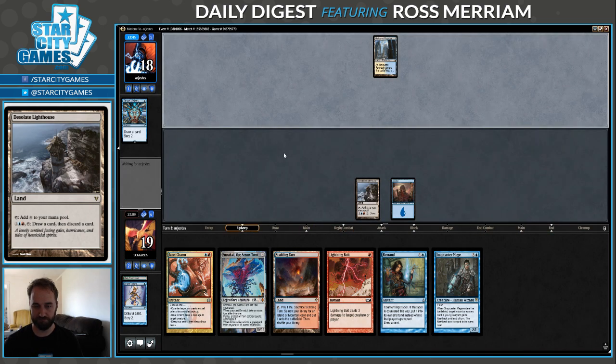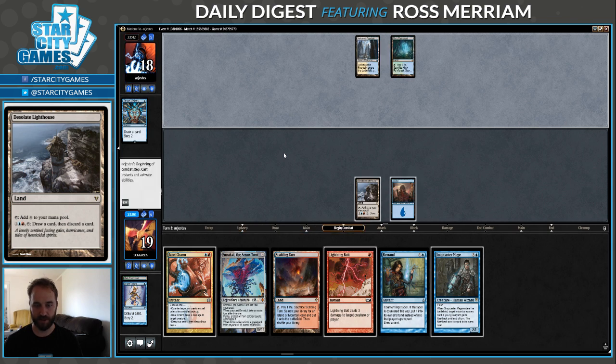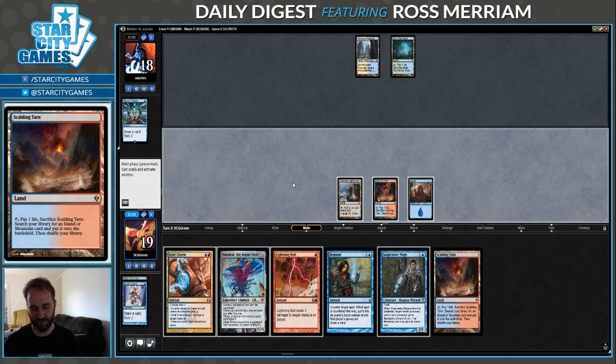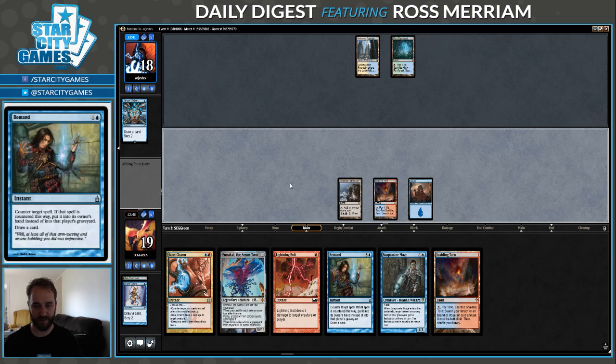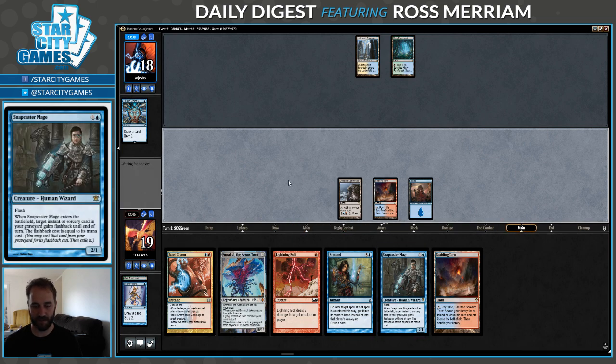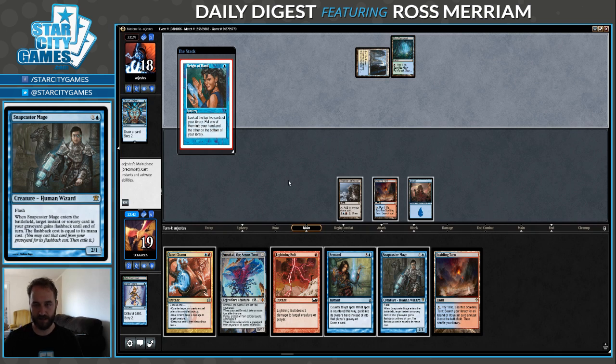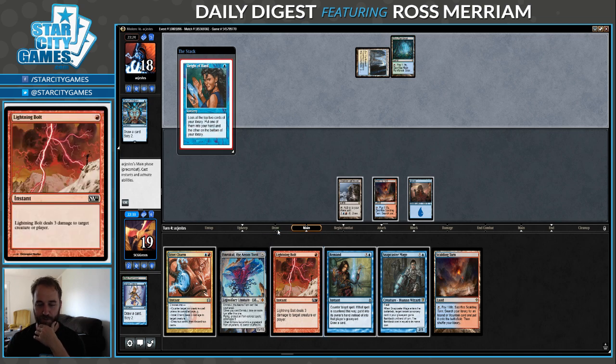We'll Remand any sort of cantrip here. They found another land, so maybe we'll have a game. Do I want a Snapcaster here to flash back Serum Visions? It could just get countered - if I got Mana Leaked, that would be bad. I think I'll just wait till next turn, because then I can have Remand back up. So if they counter it, I can just Remand my own spell. Crack this Fetch on end step, get a Steam Vents. It's generally good to be the person not taking actions, or to have both players not taking actions when you're the person making land drops. When action starts happening, you'll both be on reasonable amounts of spells, but you'll be way ahead on resources. So I don't really want to force the issue when they're the ones who are bottlenecked.